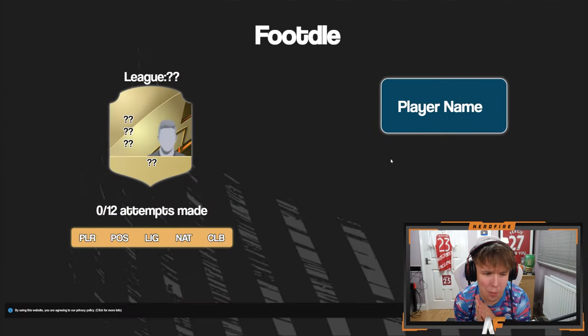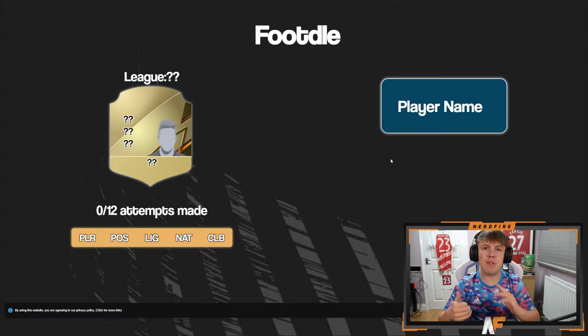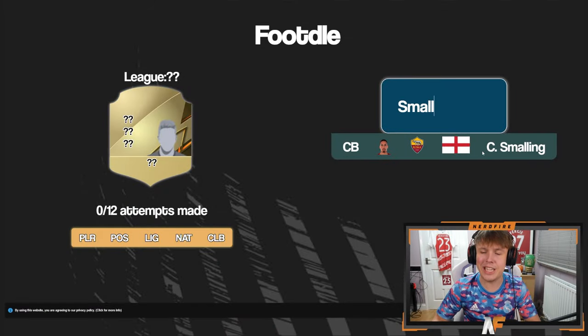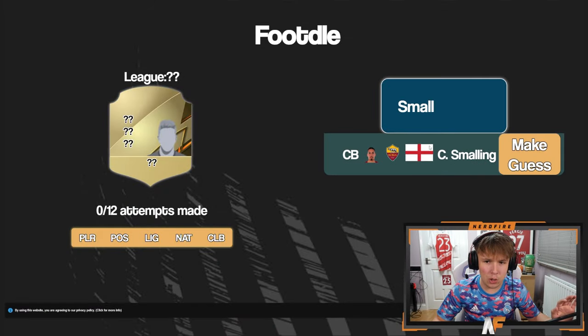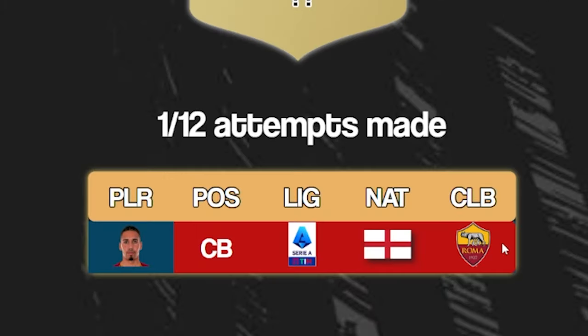Complete FIFA Wordle! So here we are on FIFA Wordle. You get 12 attempts to guess the player — it registers their nation, league, and position, and if they match the target player, the card goes green. For my first guess, let's go Smalling — he's English but in a different league. We got nothing from Smalling. Let's try Rodri — Spanish from the Premier League. Premier League has gone green, so this player is from the Prem. Next, let's go Pogba — okay, it's a centre mid. That's worked out in our favour.